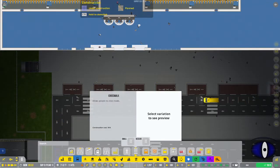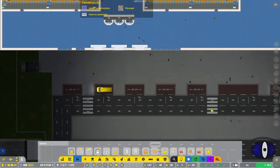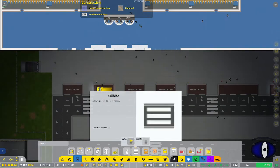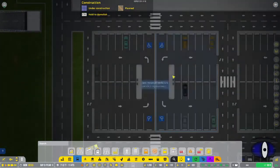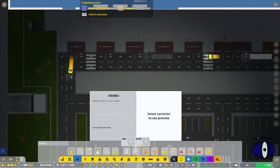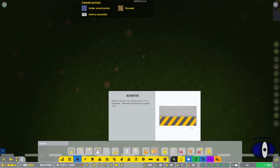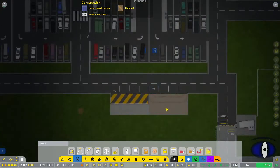We have crosswalks - there's the original size which crosses two lanes, and then a smaller one which only crosses one lane. I don't have any of the smaller ones placed, but you can see the medium one here.